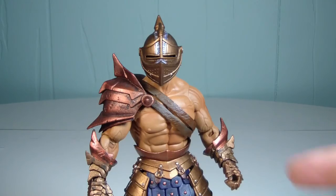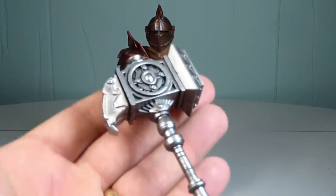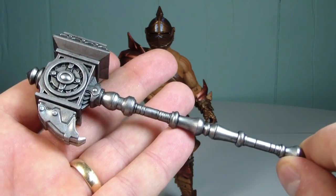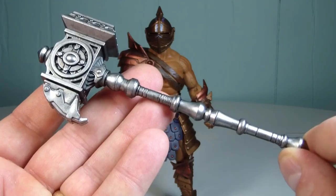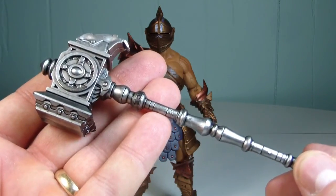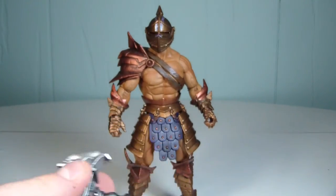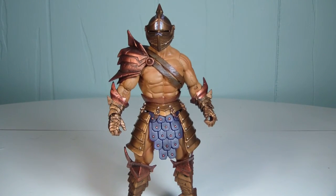Kador looks really cool. He does come with a plethora of accessories. He does come with a Warhammer, which is pretty cool. This is kind of how I like to have his Warhammer set up. He does come with an accessory piece so you can set up his Warhammer any way you want. I actually missed out on this in the 1.0 weapons pack, so I'm glad they gave this with a designated character. We should see more of these in the 2.0 wave coming out next year.